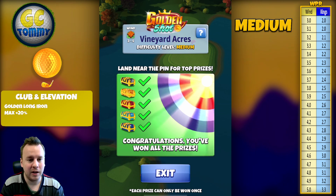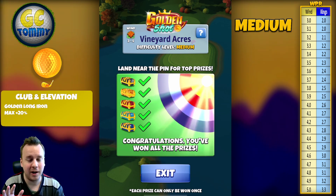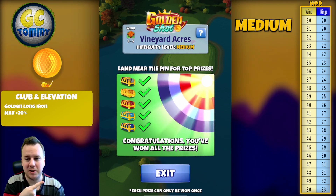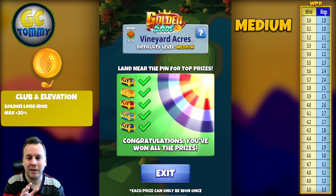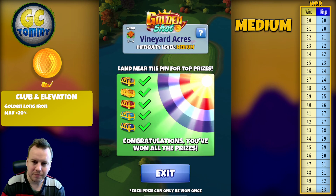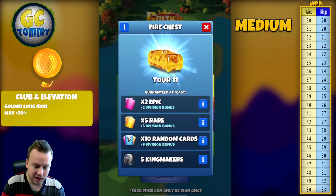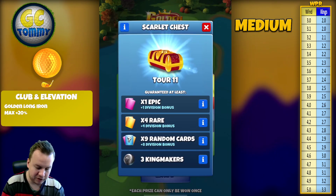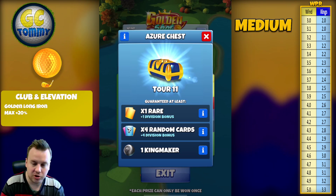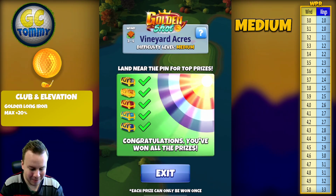We're going to play Golden Long Iron every single time, max plus 20, which is the same as in the VPR table on the right-hand side. If you get a hole-in-one you get the Onyx chest, yellow ring is the Fire chest, red ring is the Scarlet chest, light blue ring is the Topaz chest, dark blue ring is the Azure chest.